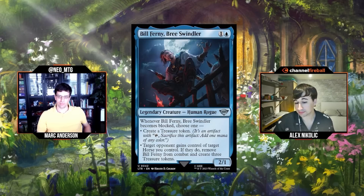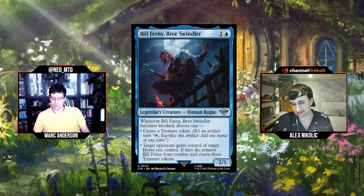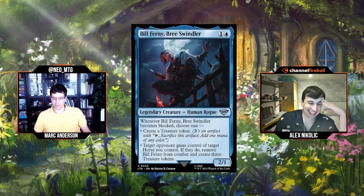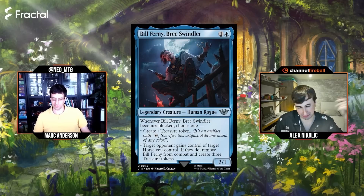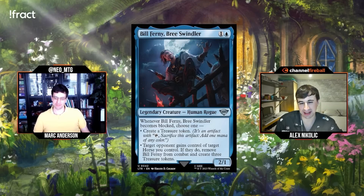Next: Bill Fernie, Bree Swindler, one and a blue for a 2/1 Legendary Human Rogue. Whenever it becomes blocked, choose one: create a Treasure token, or target opponent gains control of a Horse you control — if they do, remove Bill Fernie from combat and create three Treasure tokens. We're never giving our opponent our horse, so we're basically looking at this as a two-mana 2/1 that creates a Treasure token when it gets blocked.